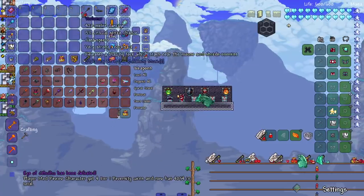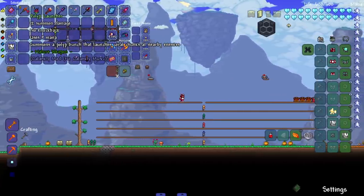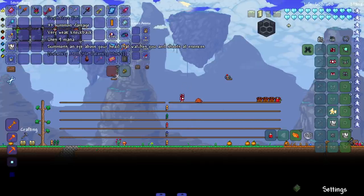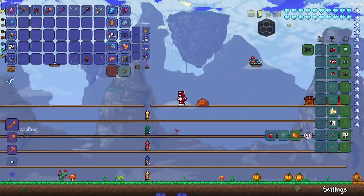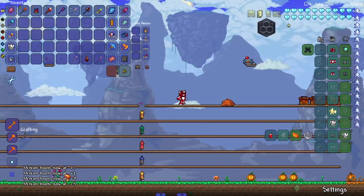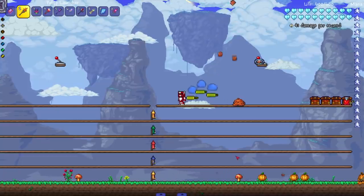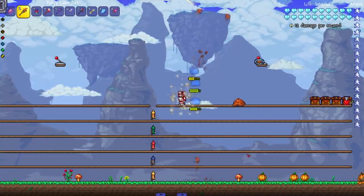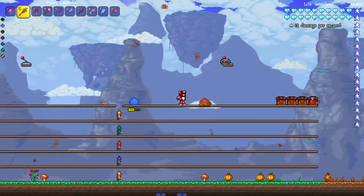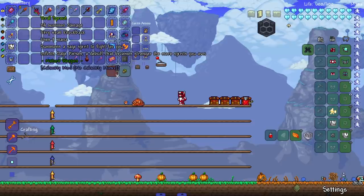All right, we're on to the summoner weapons. I grabbed a handful of them — no particular order. Starting with the Polyp Launcher — summons a polyp bunch that launches coil chunks at nearby enemies. It says 'nature weapon,' interesting. I should probably up how many things I can summon. I believe this is a sentry though. It looks like it can aim a bit, and I can see this being useful especially early game — it does 12 damage.